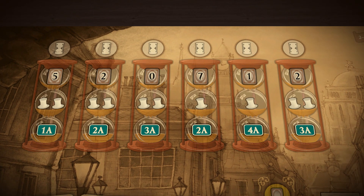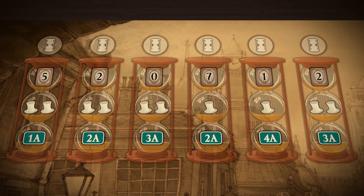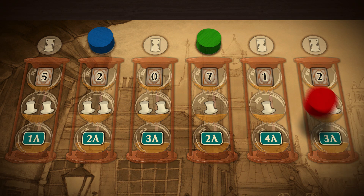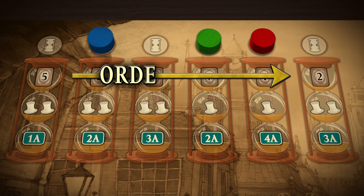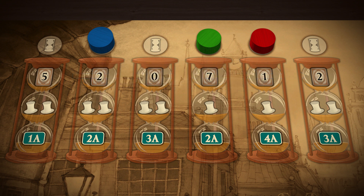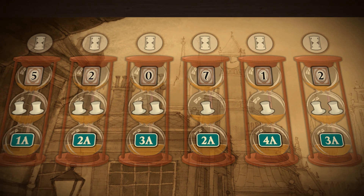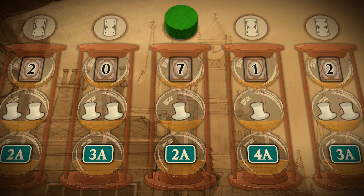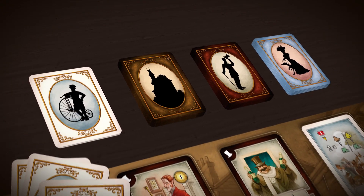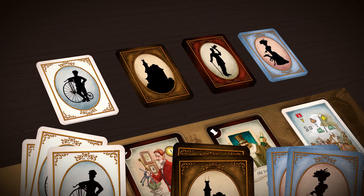In the planning phase, players take it in turns to make their plans for the day ahead. Each player must select a different hourglass space. The order of the markers from left to right will determine the order of play for the rest of that round, which is why the spaces to the right have more benefits. When you place your planning marker you draw cards equal to the number shown. Cards may be drawn from any of the 4 main decks, but you must decide which cards to take before looking at any of them.